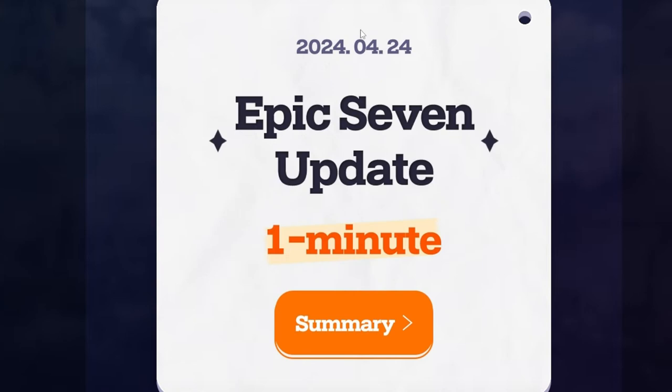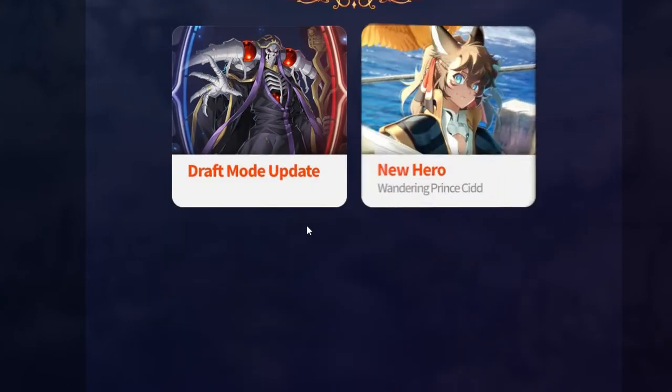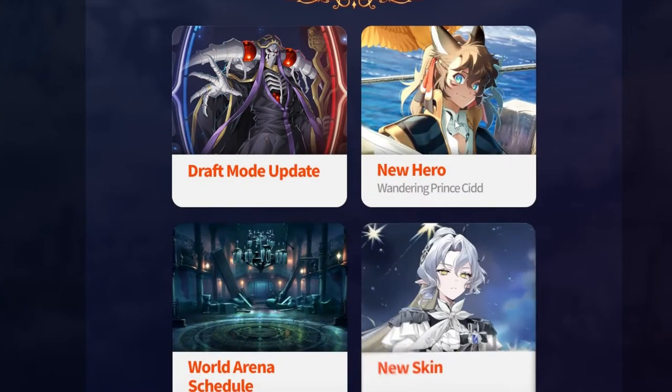Welcome back to the channel. Today we're doing a one-minute review on Epic 7. We're gonna be getting new characters released soon — Wandering Prince Cid — and a new skin for Briar Witch Iceria, which is going to be Knight Commander Iceria. We're also getting a draft mode update and a world arena schedule.